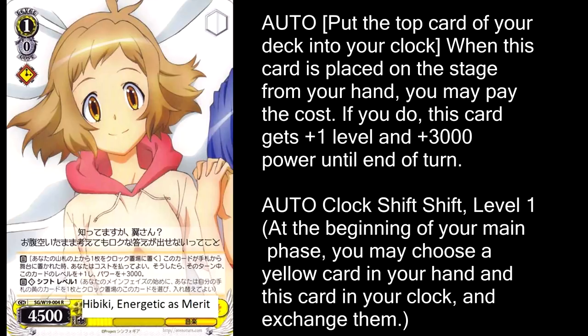Kicking off yellow is Hibiki Energetic as Merit. This thing shifts and accelerates. Essentially, this is a free card you can drop that's 7,500 for the turn and becomes a level two, at the cost of clocking the top card of your deck. It's essentially exactly the same as Accelerate, but I think this came out before Accelerate was a thing. This happens during the main phase instead of the climax phase, but that really doesn't change anything.